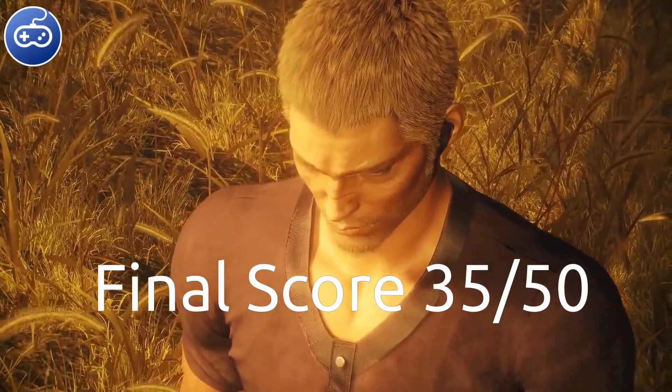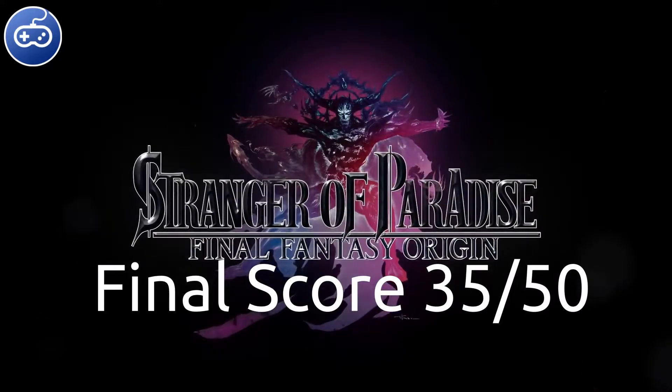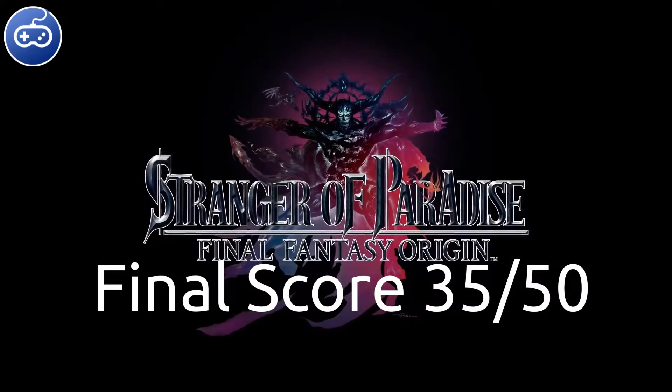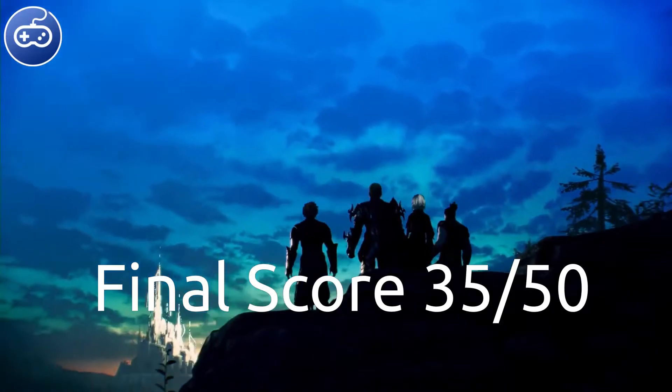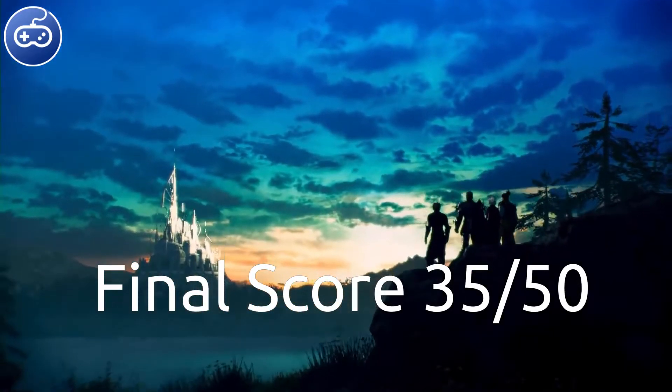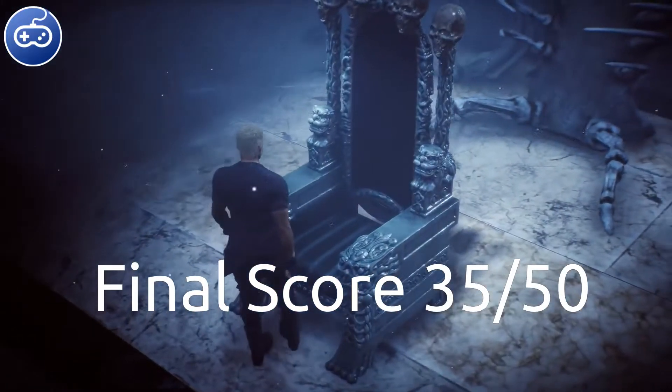So with all that said, the final score for Stranger in Paradise: Final Fantasy Origin is 35 out of 50. That's your full review. If you pick it up, let me know what you think in the comments — are you a story-focused person or an action person? Gameplay over story? Let me know and we'll have a conversation down in the comments.